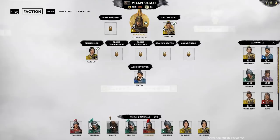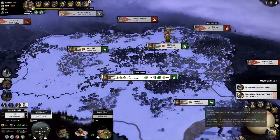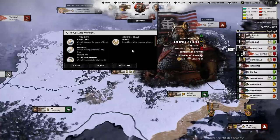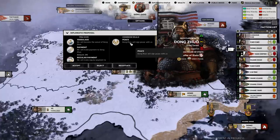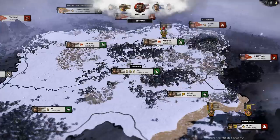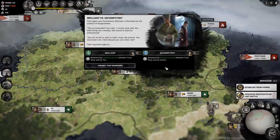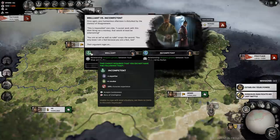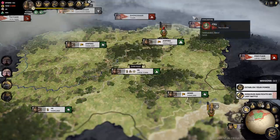With all that done, I decided to move on, and you'll see Dong Zhuo is actually trying to get peace with me. But he's asking for a ridiculous amount of things, so I just say no. Moments later, we have some more personal events going down in our court, trying to see who I should be more friendly with. I decide to side with my administrator rather than the other person. Again, that's what these little events are for - deepening relationships.